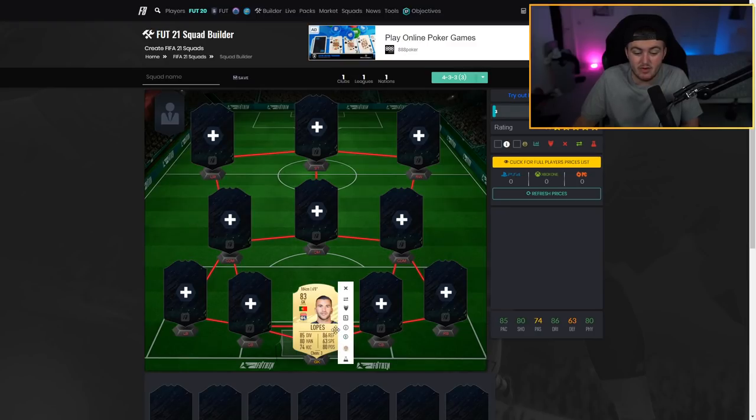In goal we've got the Portuguese goalkeeper from the league — Lopez, 83 rated. At the start of the game rating doesn't matter a whole lot; you don't typically get fodder value for at least a month. Lopez won't be inflated — he'll probably only be a couple of thousand coins. He's got 85 diving, 86 reflexes, 80 handling, 80 positioning, 63 speed, and 74 kicking — a really well-rounded goalkeeper.